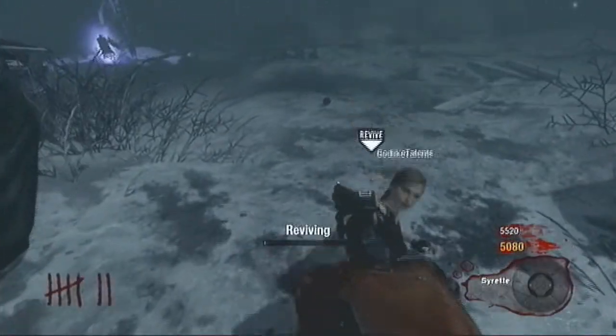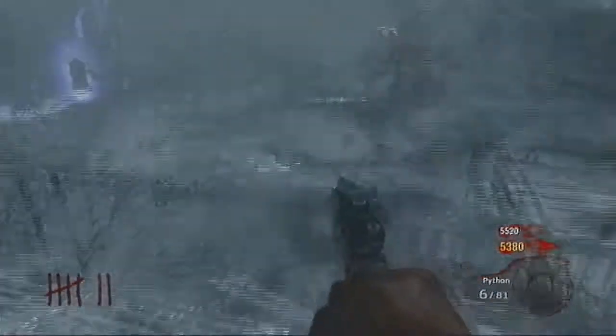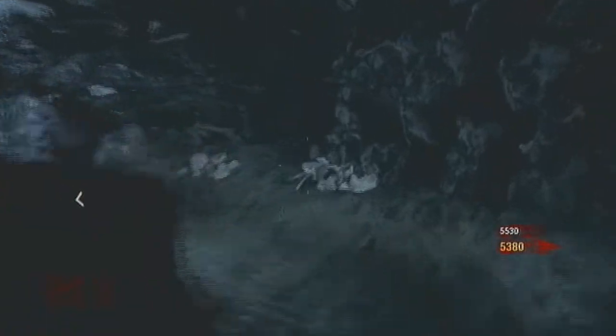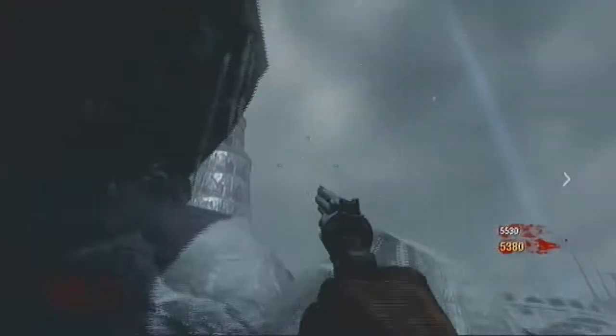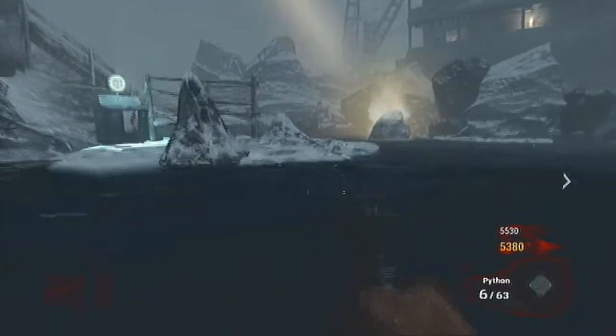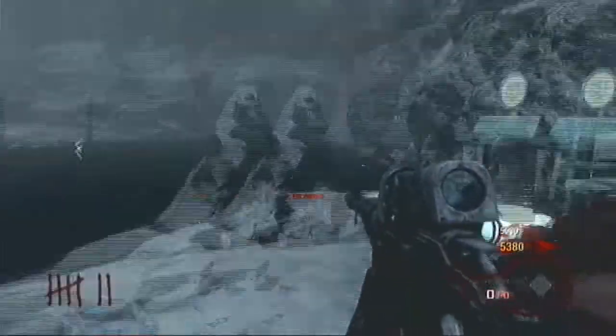I'm going to cut some of the video here because it takes a bit for that box to get there. It was spawning everywhere else. There it is — the lighthouse is pointing to the box. I called it out that it's going to spawn there because it had spawned everywhere else so far. I'm running down there to upgrade my gun. Godlike has George distracted over there. There's the Pack-a-Punch machine — I upgrade the Scavenger.